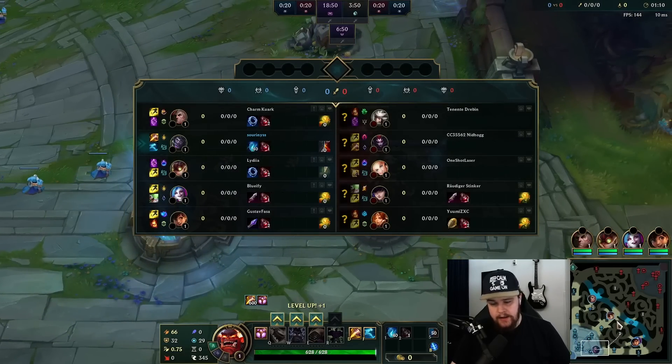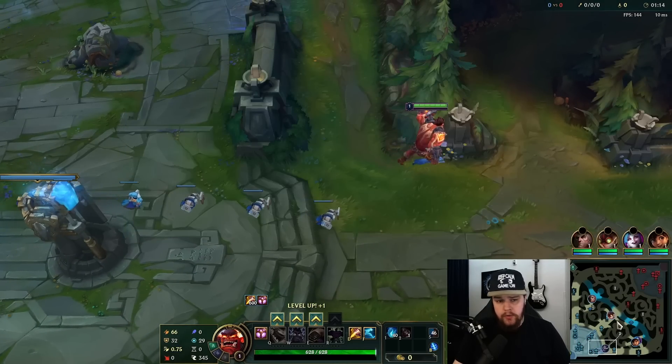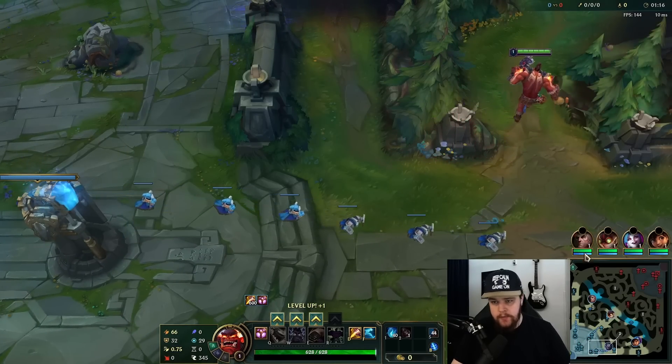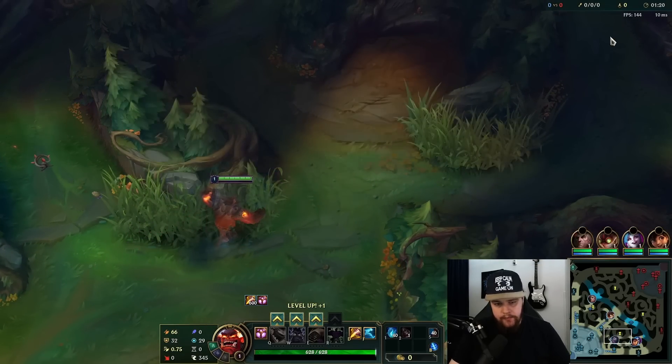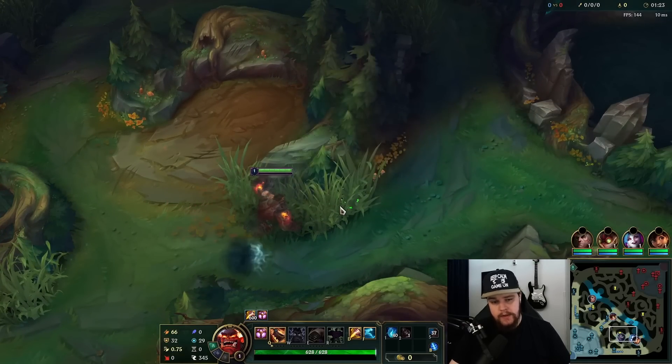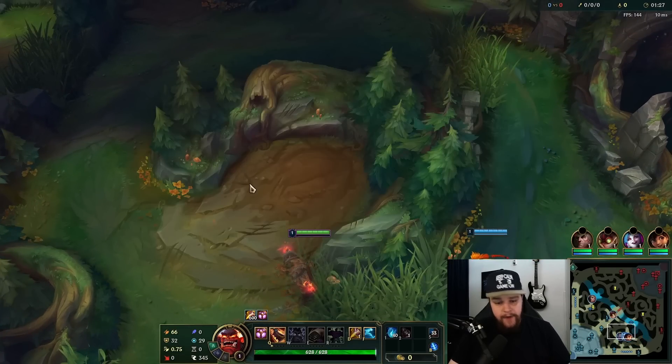On top of that, the other buff is the jungle changes — more gold for farm junglers means their overall power goes up. And Mundo is one of the better farm junglers with his clear speed, even more so now with his E buffs.